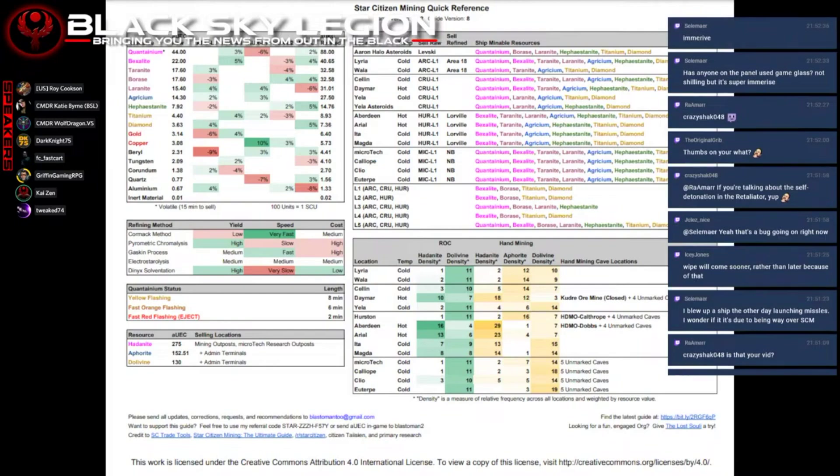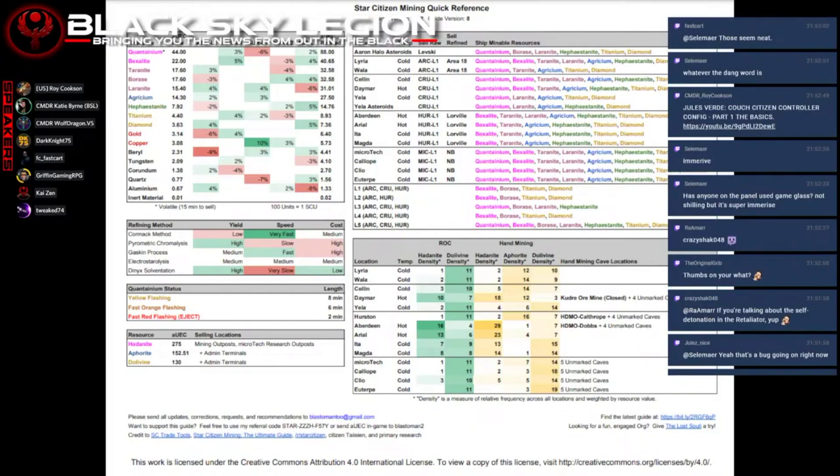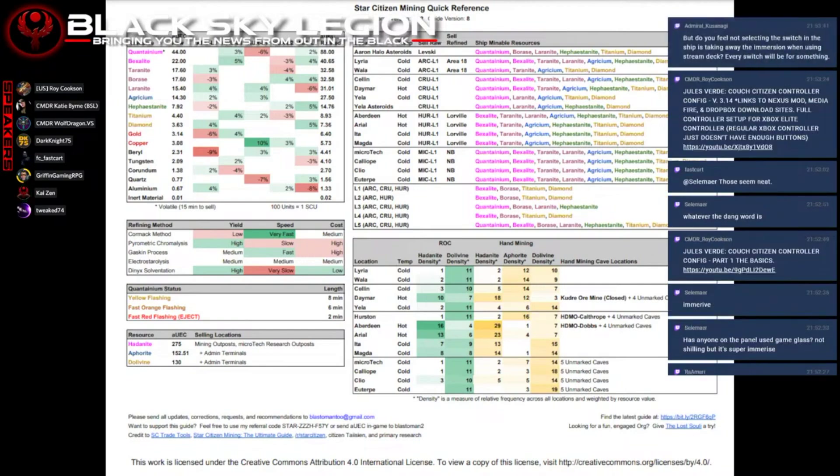Jules Verde has released part one of a video series covering the basics of the Star Citizen controller config. This is for the Xbox controller, so if you're using an Xbox controller, this is a good reference for setting it up in Star Citizen. He's got part one through six out and also just dropped the Couch Citizen controller config for 3.14. He's kept it up to date and we have links in the show notes to his video, which has links to the Nexus mod, Mediafire, and Dropbox download sites. You can pull it up to get his pre-config selections for button mapping everything in Star Citizen.